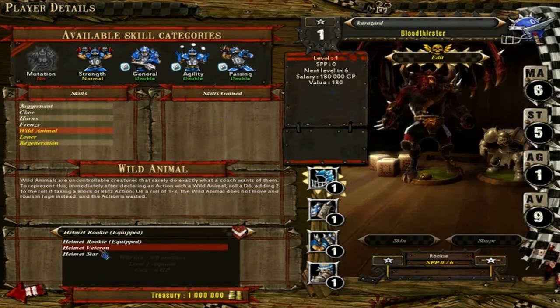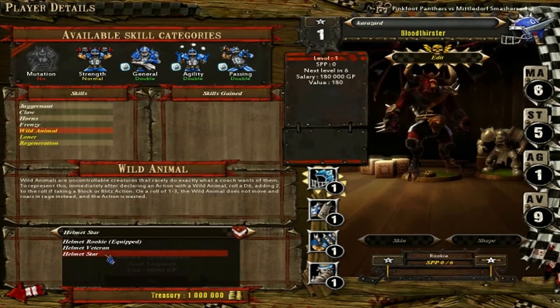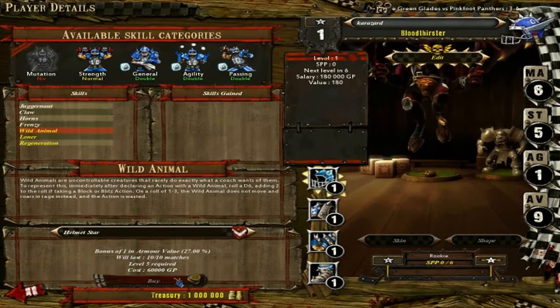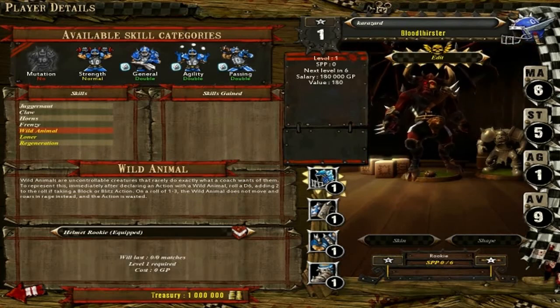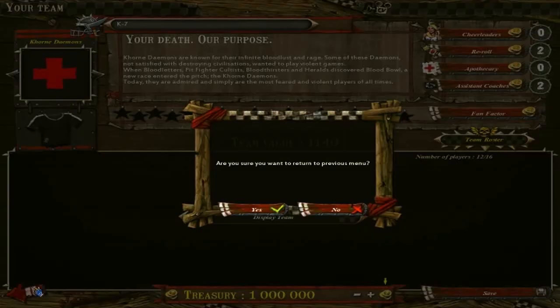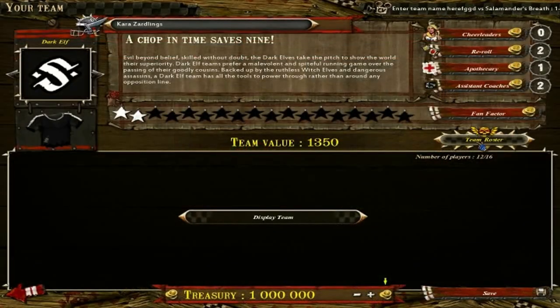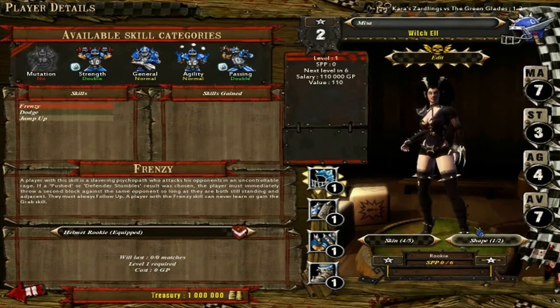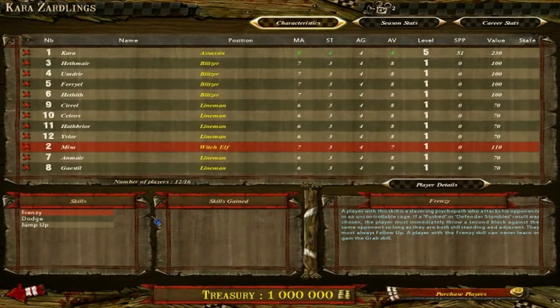The last bit of customization is equipment down here — these last a certain number of turns, you have to buy them with money, and you need a certain level like level 5 to access them. Some units also let you change certain visual aspects like tattoos, clothes, and body shape. There's actually a lot more customization than you'd think. That's what I decided to show you guys about Blood Bowl.